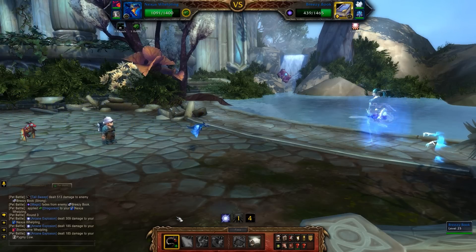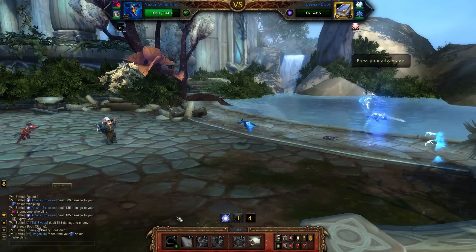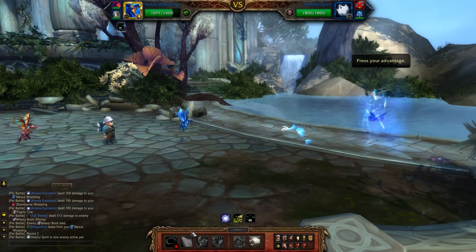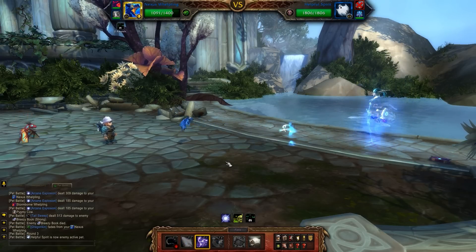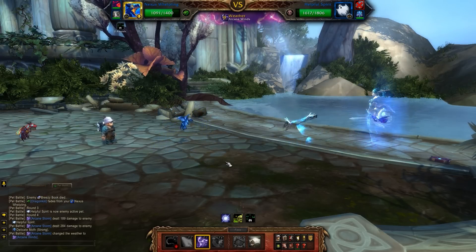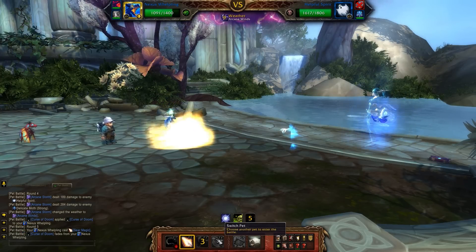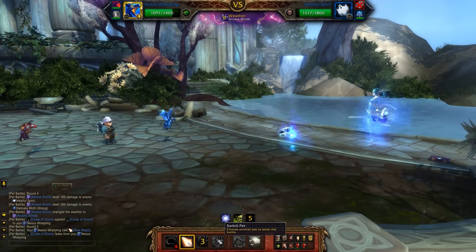He has applied Doom to you — I know it's very tempting to see your magic that off right away, but don't worry about it, it's gonna be okay. So the Helpful Spirit comes out and then you're going to Arcane Storm and then Seer's Magic. Arcane Storm is going to do some backline damage to the moth, do a little bit of damage to the Spirit, change the weather, and then he reapplies the Curse of Doom and you take it off.